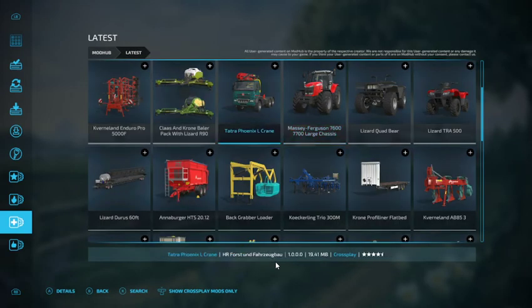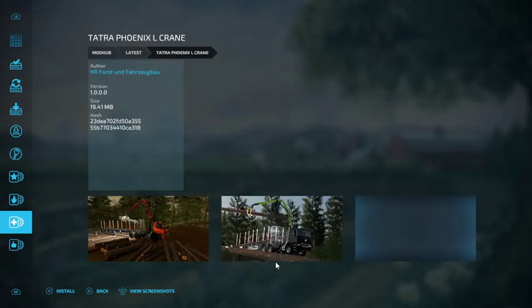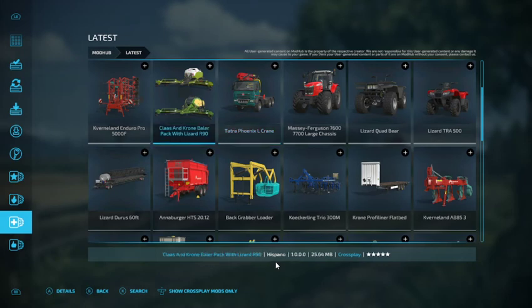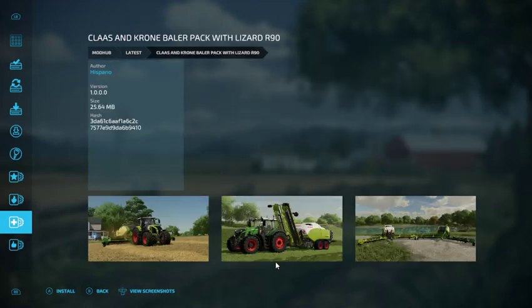We have the Tatra Phoenix Elcrane, out by HR Forest — it's for forestry. We also have the Claas and Chrome Bailer Packlet — Lizard R90, out by Hispano.